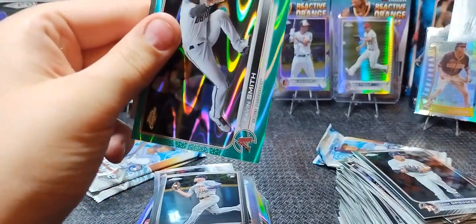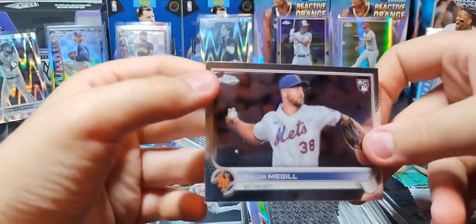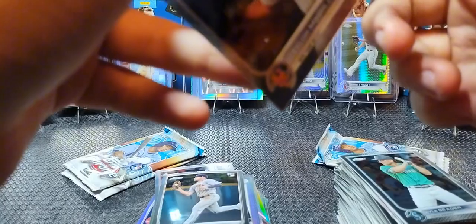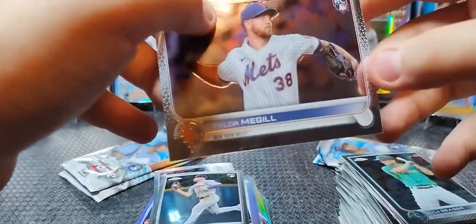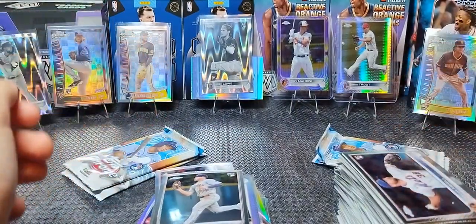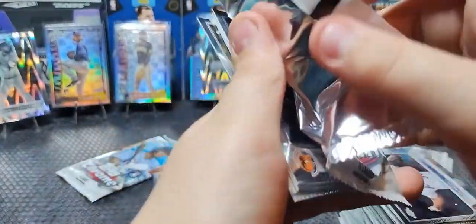Kyle Seager. Oh, you got a green ray wave! That's like a teal ray wave — that's got to be numbered. It is, out of 199! Pavin Smith, teal ray wave — or aqua, I don't know what it is. There's your numbered card. Hopefully you still get a pulse, because these boxes are the ones that have those pulse-looking cards. That's a nice hit — another numbered card. And this is actually numbered lower than mine.